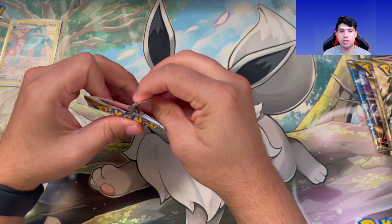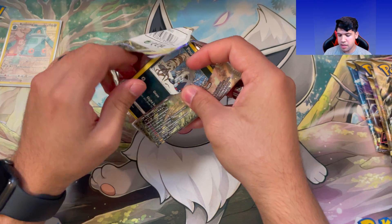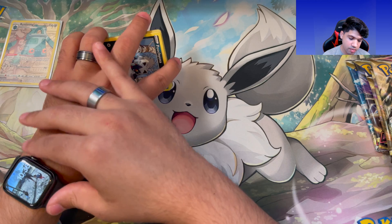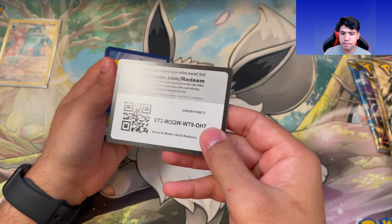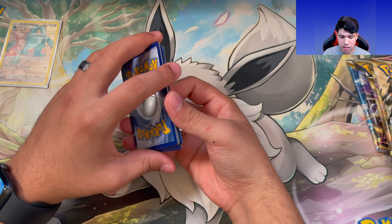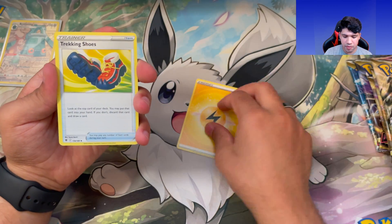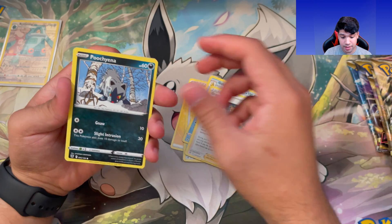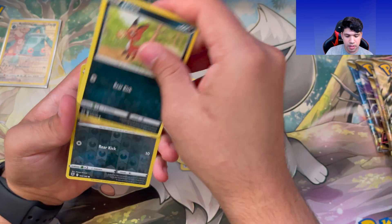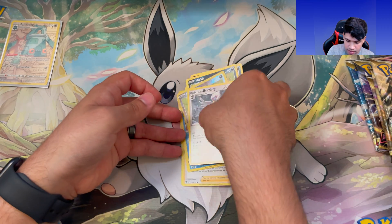It's always been a stress reliever for me, just to give me a break from time to time. I just want to show people that doing something you enjoy is always good — it gives you a break, a little escape if you will. Lightning Energy, Trekking Shoes, Golduck, Grapploct, Swinub, Hisuian Qwilfish, Petilil, Nickit — reverse holo — and back-to-back Nickits, and a non-holo Braviary.